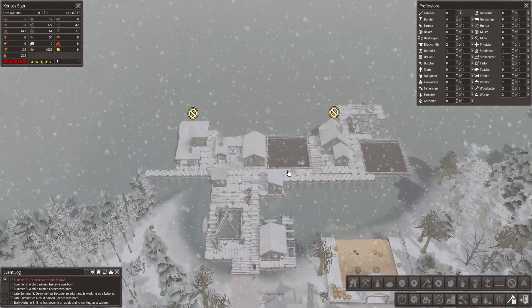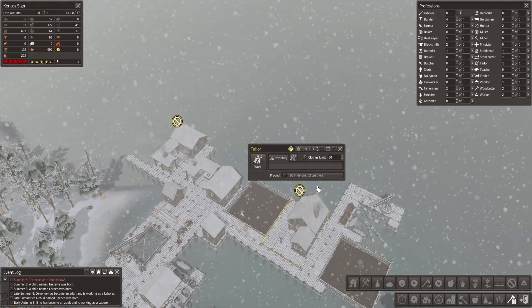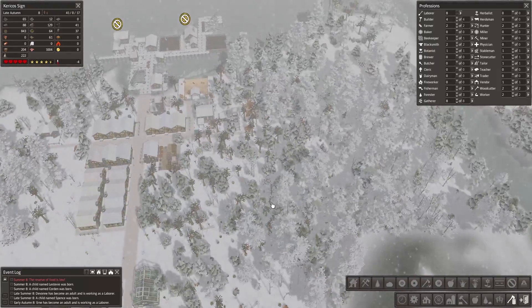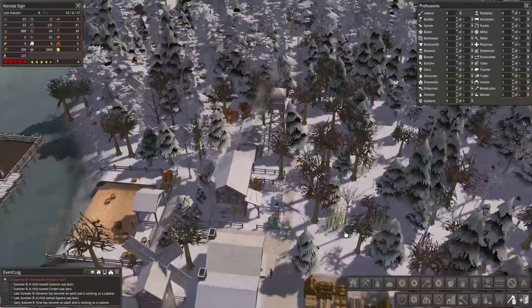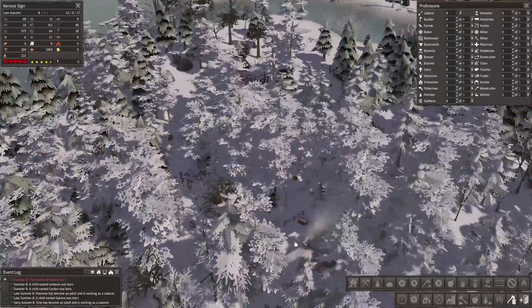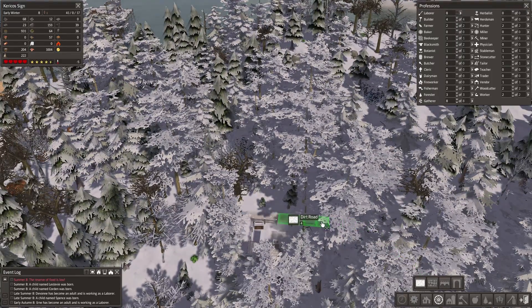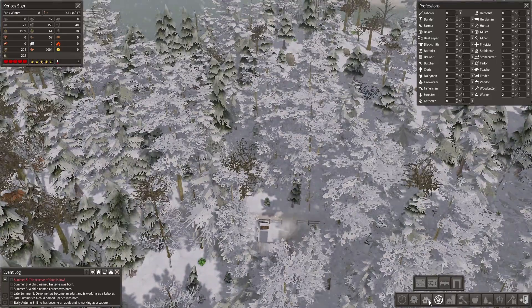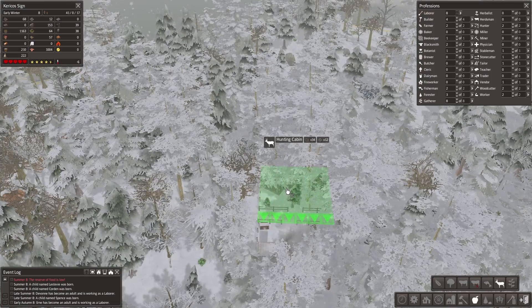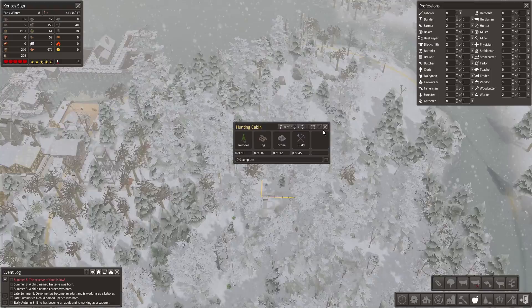Still working on some iron for our trading post. We don't have leather for clothing, which is very unfortunate. We do have extra people, and food is always something that needs attention, so what if we build another hunting lodge out here? That will hopefully provide us with more leather and such.